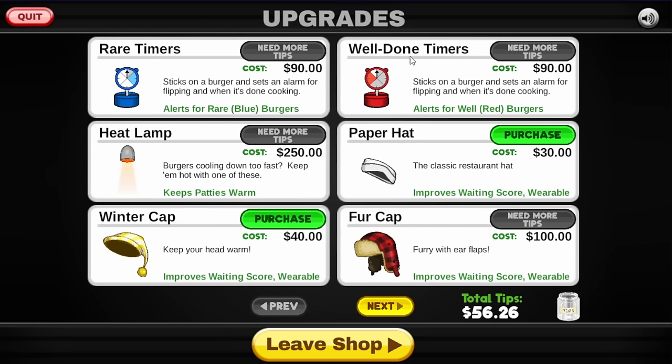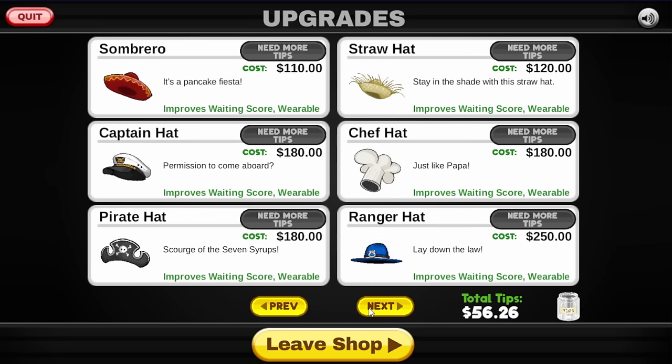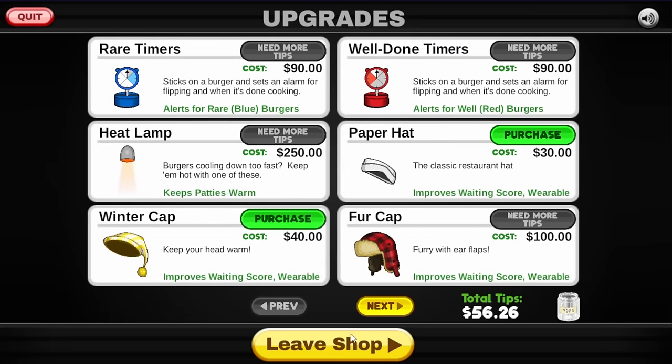We haven't got rare and well done yet. I forgot about this whole thing. So rare is at rank nine, which is fine. But well done is at rank 17, and I'm sorry, but I'm not going to get to rank 17 to get some well done burgers. That's just too much for me. There's not enough in this game to keep my brain occupied. It's too simple. I like the simplicity in some ways, but I can't play it for long.